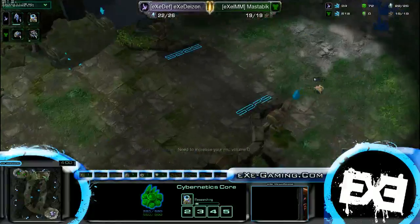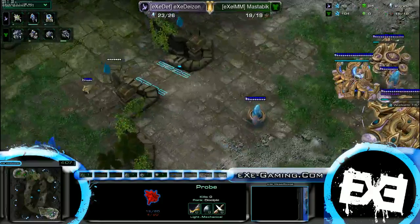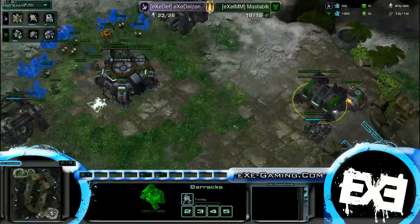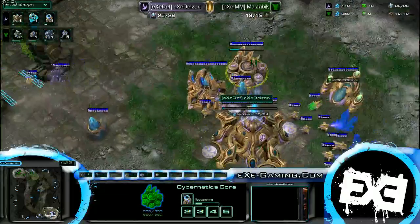I don't know — command center goes down for Master Bic, I think, right about now. Nope — two gases. Interesting. And a command center. Maybe he wants to tech up really fast for factory and the starport, I think. Could be — some very early starport play, maybe drops.